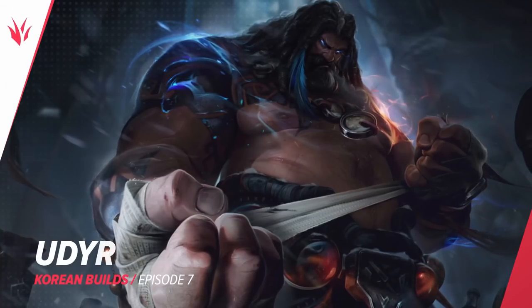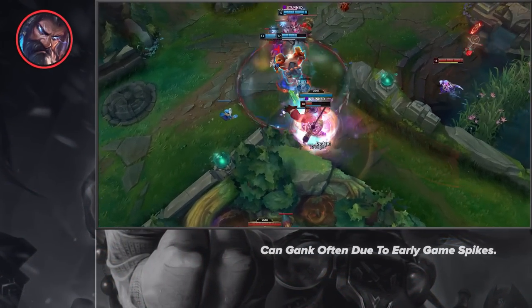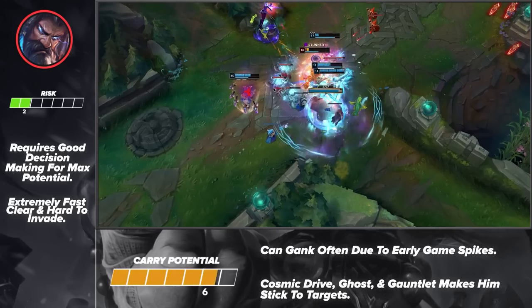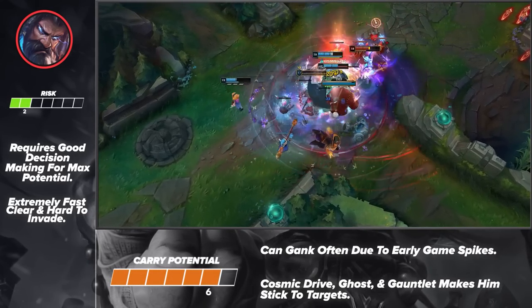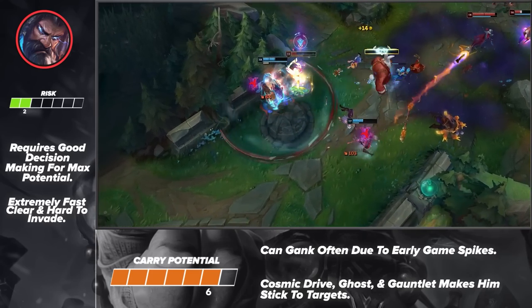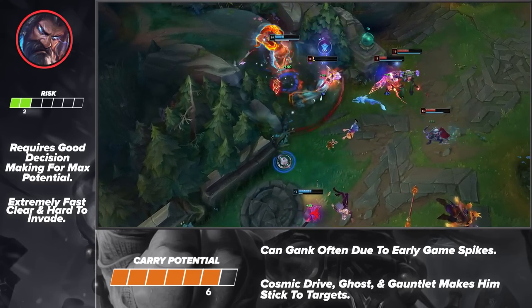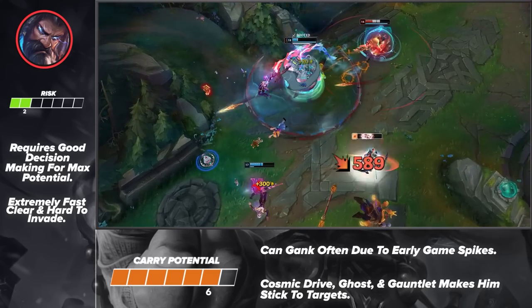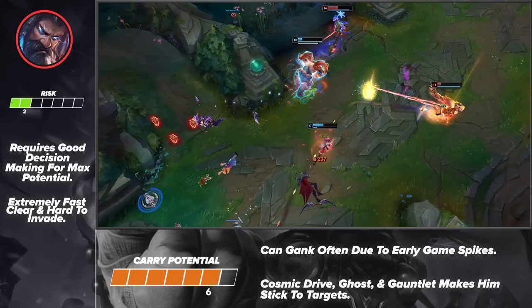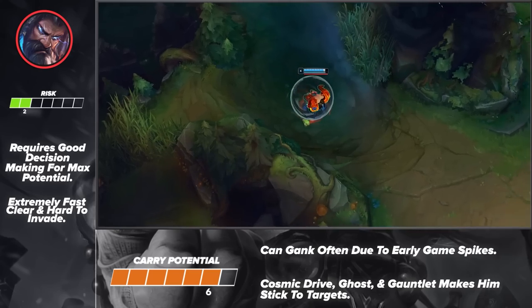Moving on to our next jungle pick, we've got a champion that is starting to make a comeback: Udyr. After his rework, Udyr had a huge spike in play rate due to being incredibly overpowered. He was unkillable, built tons of damage, and had one of the best clear speeds in the game. While he still has these benefits, he's much weaker now and can actually be punished for his mistakes. If you practice him enough and make good decisions, Udyr can still dominate games with his AoE build. If you want a mix of AP and Fighter, then Udyr is a jungler for you.